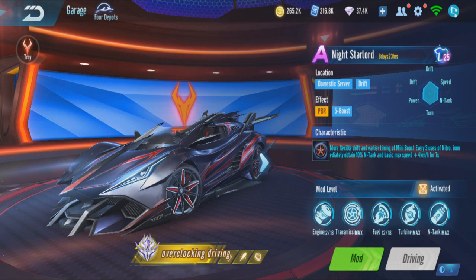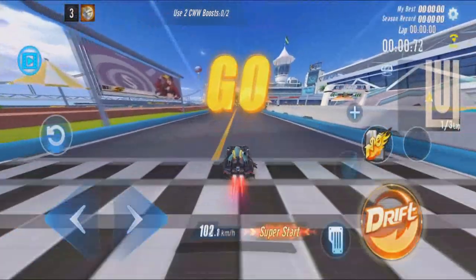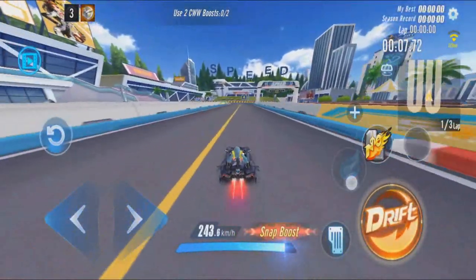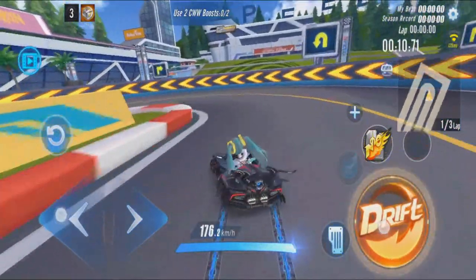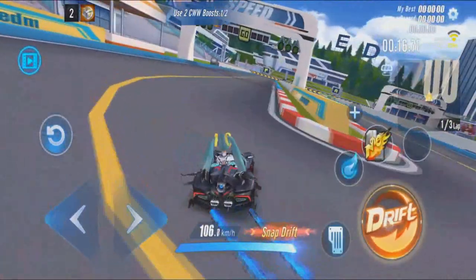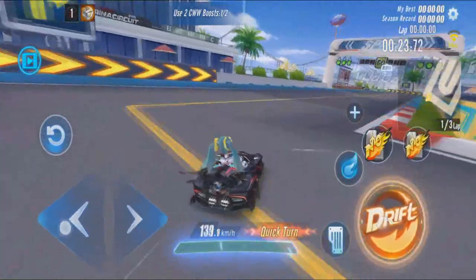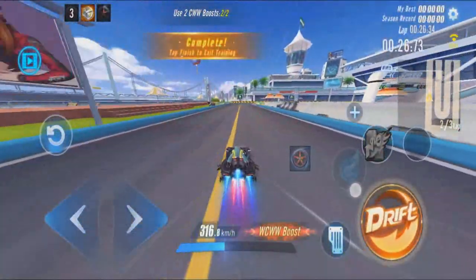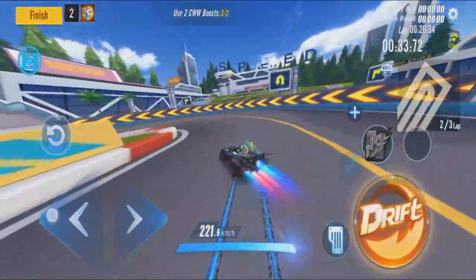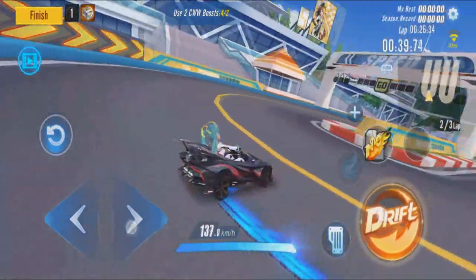Let's test this out. Normal speed is 201.8, double boost 243.6, CWW is 308.6, WCW is 291.9, WCW is 316.8 — that is with the ability. Without the ability it's 312.8, so it's plus 4 every time the ability activates.